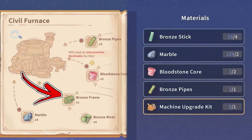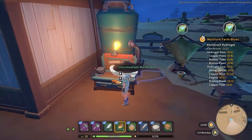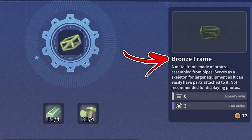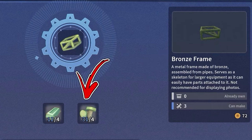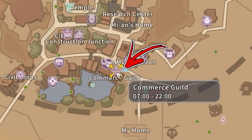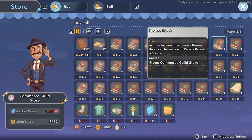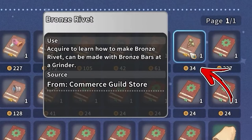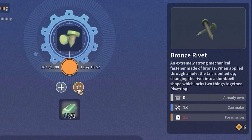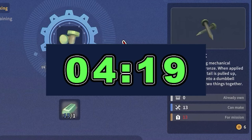In case you decided to build the furnace, you will need to learn about the bronze frame. To obtain this resource, interact with an intermediate work table, where you will find a recipe that converts 5 bronze bars and 4 bronze rivets into 1 bronze frame. To obtain the bronze rivet, go to the bottom right side of Sandrock City and enter the Commerce Guild. Here, interact with the cash desk on the right to buy the bronze rivet recipe for around 36 gold. Then go back to your workshop and interact with the grinder, which has a recipe that converts 1 bronze bar into 2 bronze rivets. For the bronze bars needed, refer to the earlier section of this video.